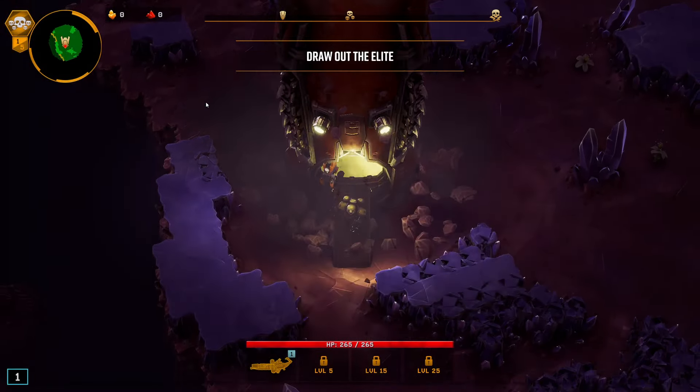It does happen to work out pretty well with this character though because we're going to get all that status effect damage. So this should be one of our relatively cohesive builds, because the other one — I ran a heavy gunner and then I didn't run any heavy weapons outside of the thunderhead. So this one should be a decent build.